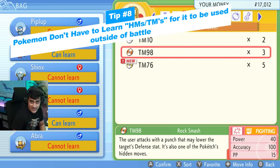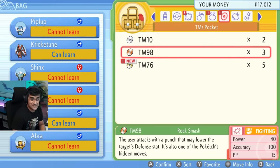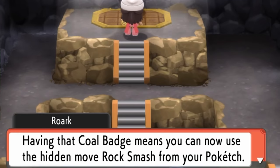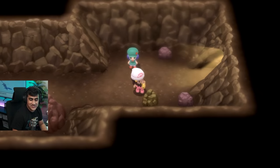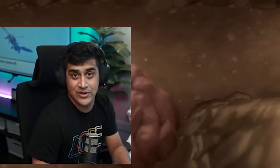HMs have been replaced with TMs in this game. For example, Rock Smash is now TM98, and the cool thing is you don't even have to teach a Pokemon the TM to use it outside of battle — you just need to have beaten the relevant gym leader. This means no more HM slave. You don't need a Bidoof in your party anymore, unless you like Bidoof.